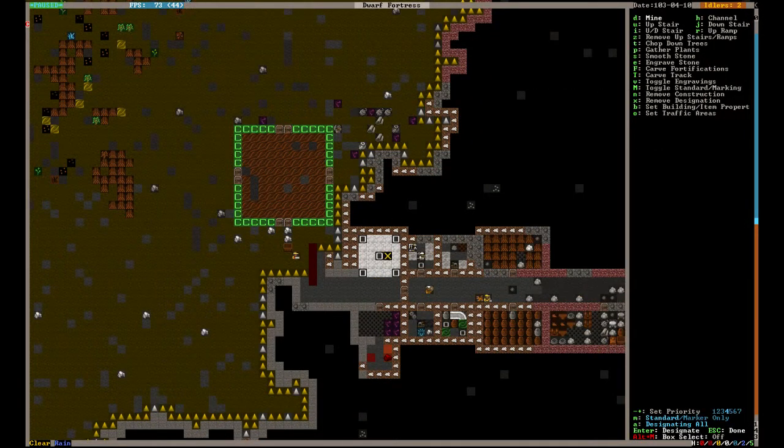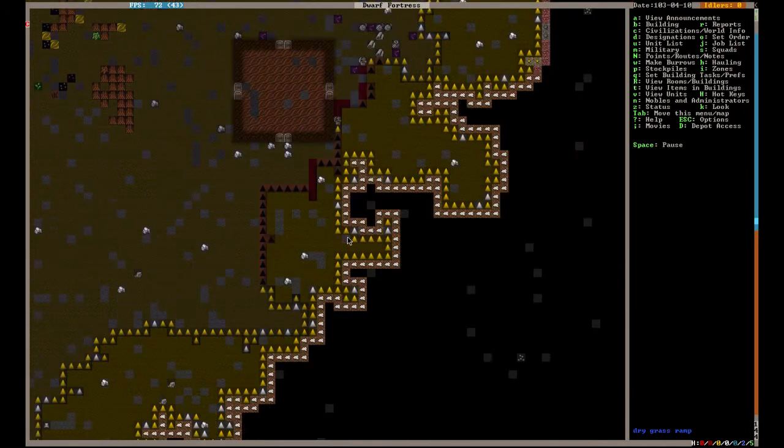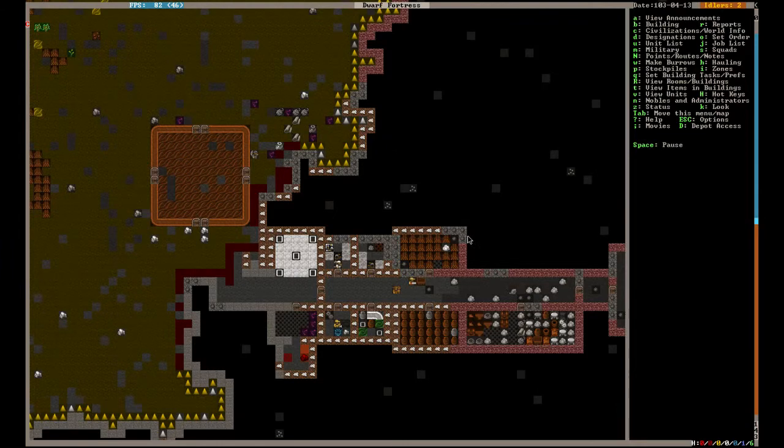Now, if you hit the D key again, it brings up your designations, and Z is remove upstairs and ramps. We're going to toggle this whole area here. What this does, aside from leveling up our miners very minorly, is it's going to stop enemies — or our dwarves as well — from walking up or down anywhere here on the mountain. Right now an enemy can just run right into our fortress. Now they're going to have to run all the way around. This helps us create some defenses and forces enemies into a choke point.